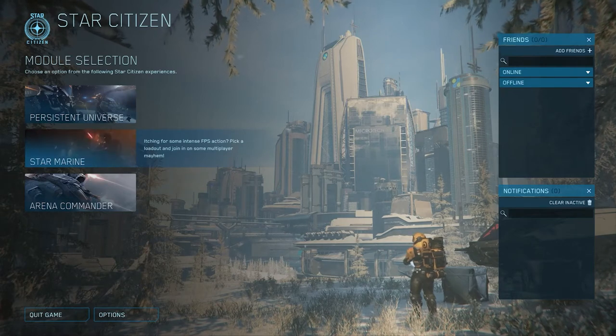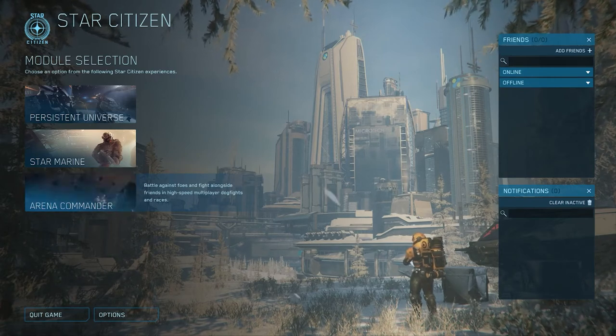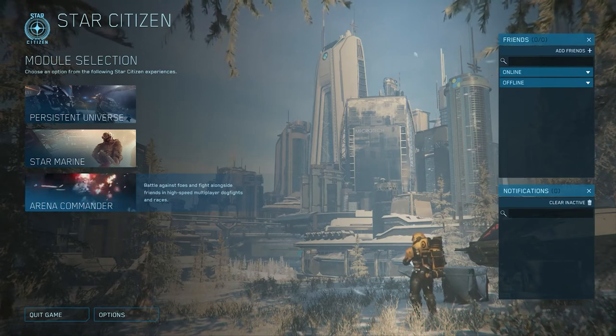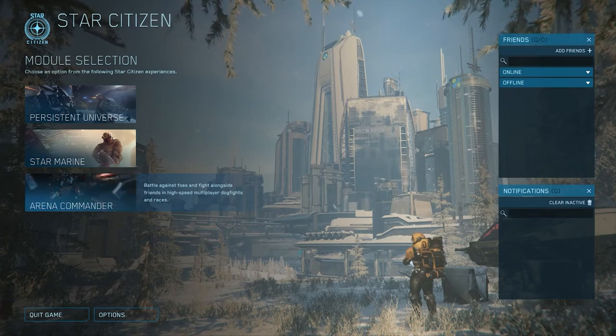At the bottom we have Arena Commander. This is used for dogfighting, racing, and open flying if you want to practice your flight skills. You can face either NPCs or other players, however it also contains some bugs so you won't catch too many people in this mode either, but facing the NPCs can be pretty fun and it's good practice.